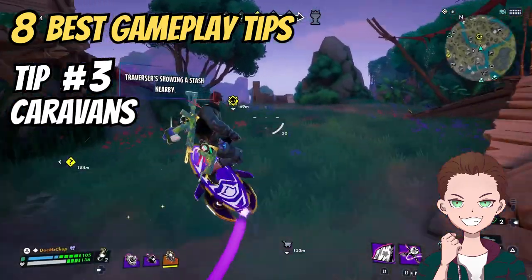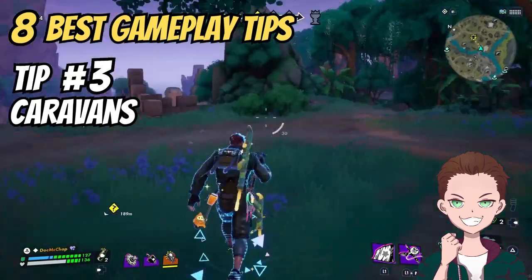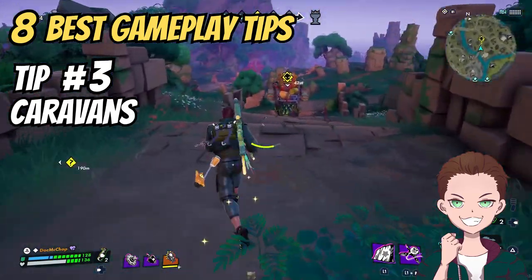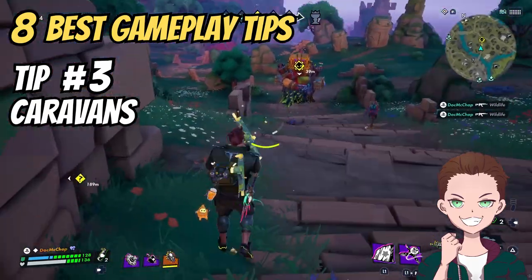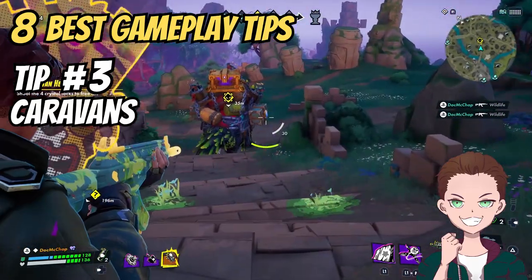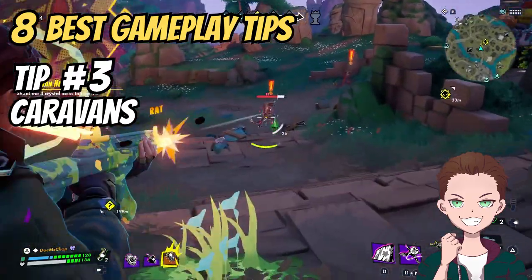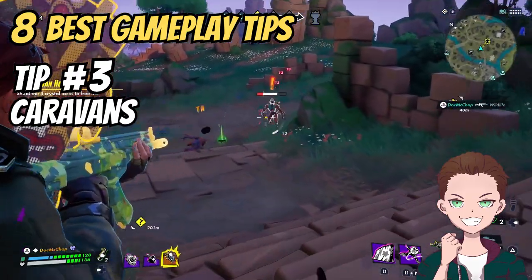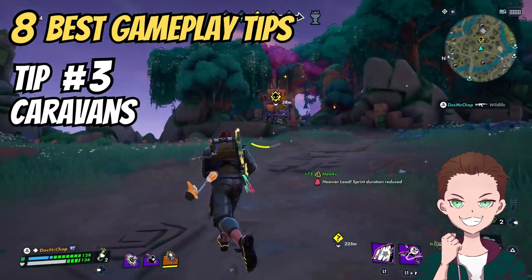Tip number three: Caravans. I remember being very early on in my Exile journey and always avoiding these, because they are massive six-legged giant lizard creatures with a load of disciples on top intent on killing you. They require a lot of ammo and damage to kill, and at any moment you could simply be shot in the back by an enemy renegade. Just not worth it, right? Wrong.